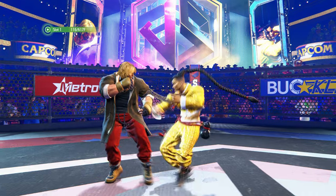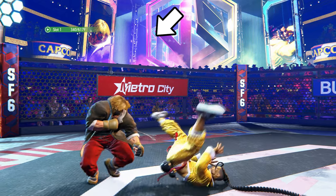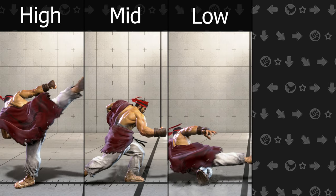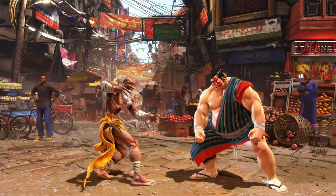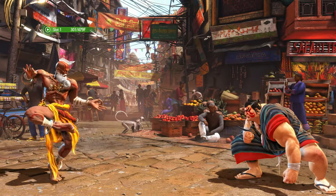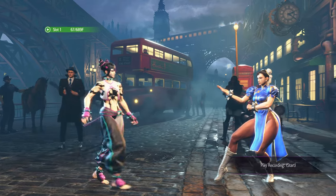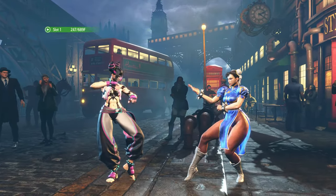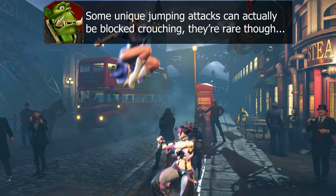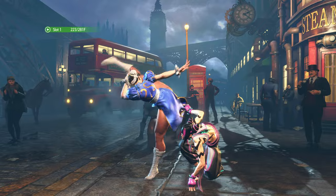You can perform a standing guard by holding away from your opponent, and a crouching guard by holding down and away. In Street Fighter VI, attacks are categorized as high, middle, low, and overhead attacks. Most attacks are either middle or low. Middle attacks can be blocked with either a standing or crouching guard. Low attacks must be defended against with a crouching guard. All jumping attacks and some unique attacks are classified as overhead attacks, which must be guarded against with a standing guard. Some attacks are technically categorized as high, in which a crouching opponent will slip underneath.